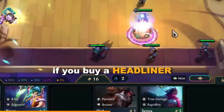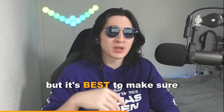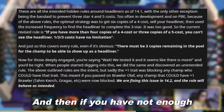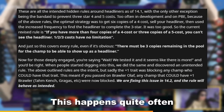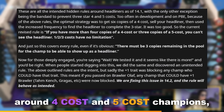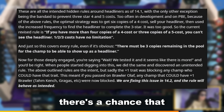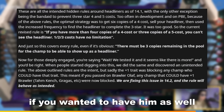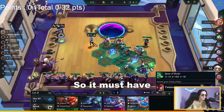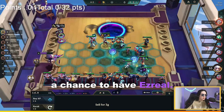If you buy a headliner, it takes three units from the pool of champions. And if you don't have enough units in the pool, you can't be offered the headliner. This happens quite often around four-cost and five-cost champions. If for instance everyone plays Ezreal, there's a chance there are not enough left in the pool for you — so you must have at least three copies of that champion in the pool to have a chance of finding them as a headliner.